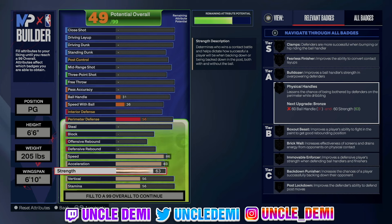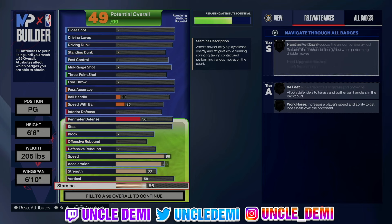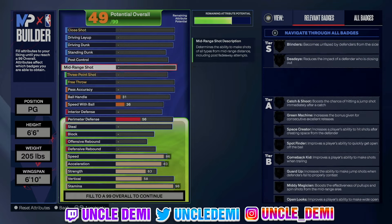It's a really good combination to go along with speed booster and acceleration. Now for your vert, we're gonna go 58 — that's just to get aerial wizard on bronze. And of course, we're gonna go 98 on the stamina, because you're a PG and you wanna have the highest stamina as you possibly can.